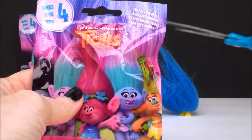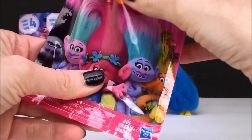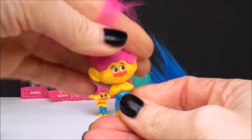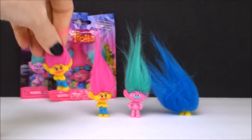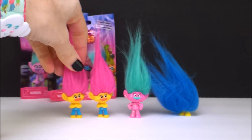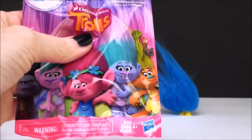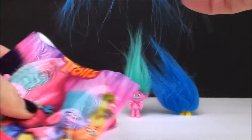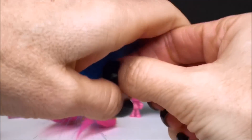And next? I see more pink hair. We got a duplicate — there's my first double. I got this guy again. That's okay. And who's it going to be? It's another Fuzzbert. So we got two duplicates on this one. That's all right. I just really want Satin and Chenille, so I'm getting really excited.